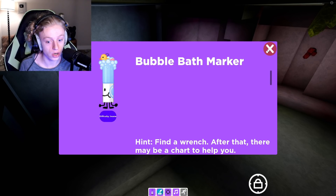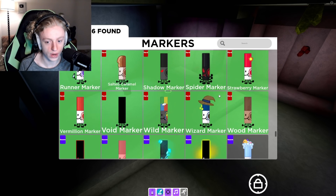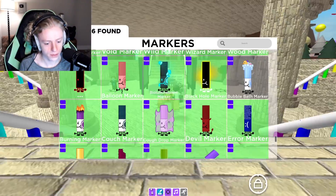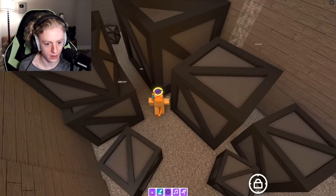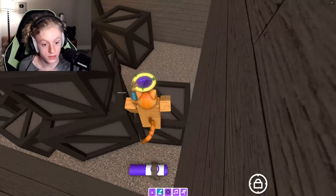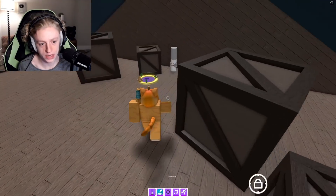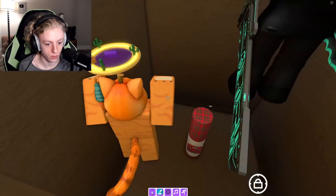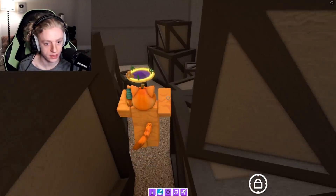Bubble bath marker — find a wrench after that, there may be a chart to help you. This is an insane marker. We only have two more: ceramic and bubble bath. I'm going to reset because I don't want to ever come back in the caves again. Where would I find a wrench? Is it just me, or are there more boxes in here than usual? I don't remember this many boxes. Can I go inside any of them? I know one of them you can. Is there a wrench up here? I'm very lost — I don't know where the wrench is.